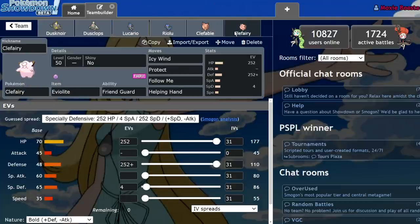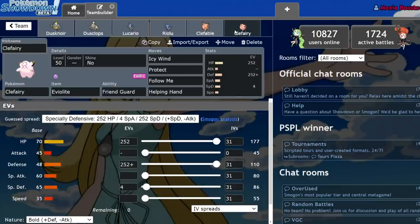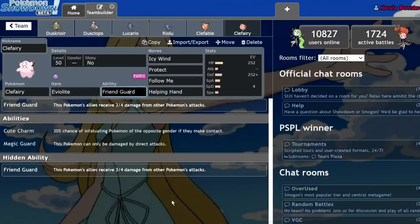Next up is Clefairy and Clefable — I get this question all the time: why are people using Clefairy over Clefable? Don't they have the same tools? Isn't Clefable bulkier? Well, no, it's not. Clefairy has access to this insane ability called Friend Guard which, as long as Clefairy is on the field, means allies take 75% of the damage they would have normally — a one-quarter reduction in damage, which is huge in Dynamax format. It makes such a big difference when it comes to living hits.